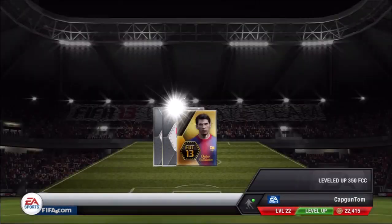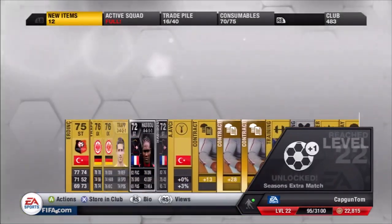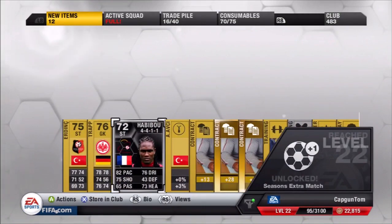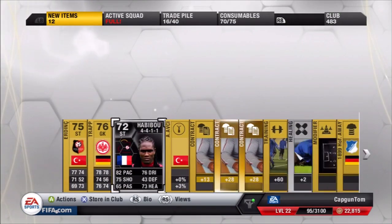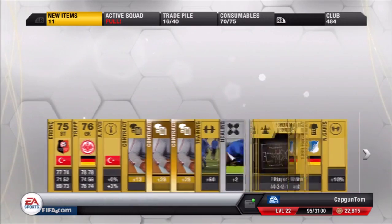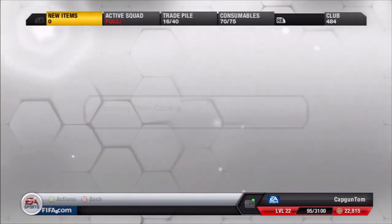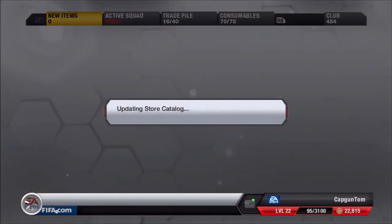We've got a Team of the Week player — woohoo! Unfortunately, I thought it was going to be someone good, but it's the silver in-form. How much of a troll is that in a gold pack — to get a silver in-form? Not that I'm complaining; he did end up selling for 18k, which is a lovely tidy bit of profit. I was so excited I didn't know what to do with myself. I popped him in the club and got on with it because I was doing this during happy hour — time is money, and you've got to get through those packs as quickly as possible.